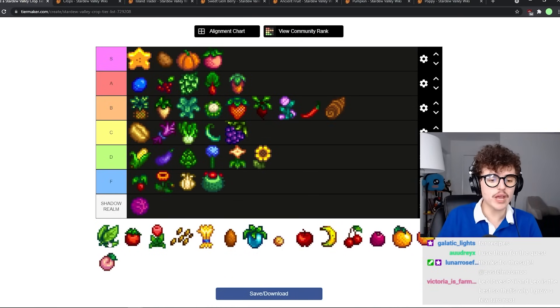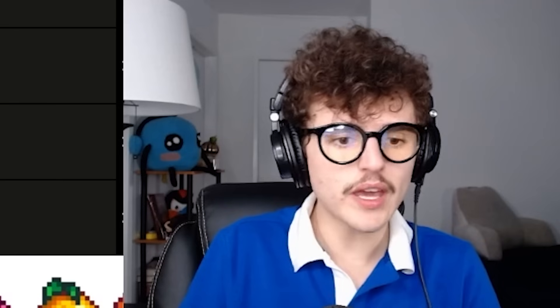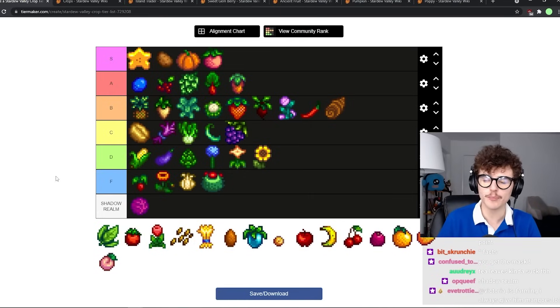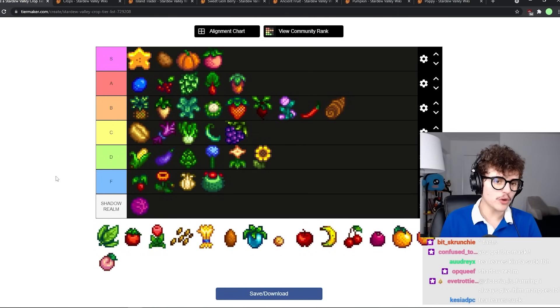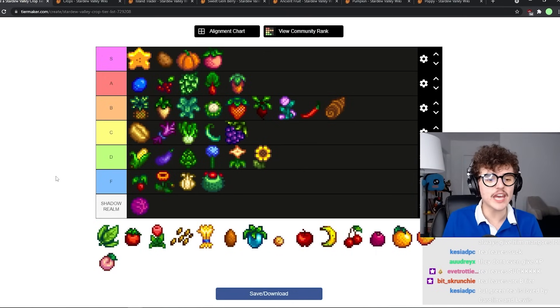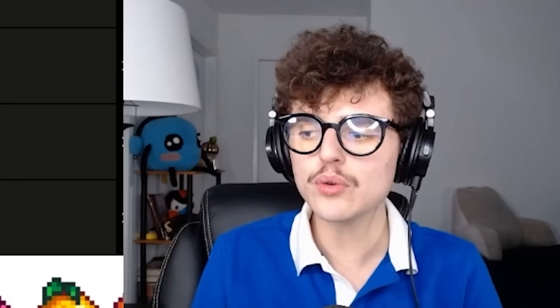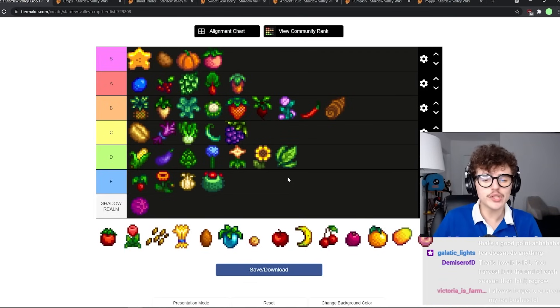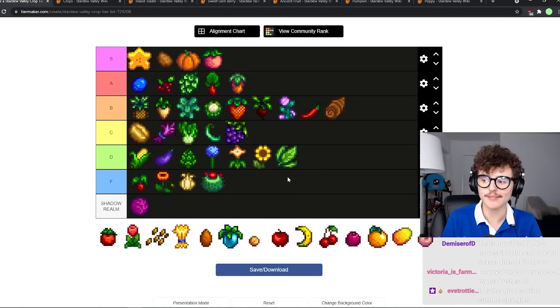Tea leaves — I've never had the desire to grow them. The only reason I got them in my perfection farm was to ship every forage item. They have the weirdest spawning mechanic in the game — you get the recipe from Caroline at her two heart event, and tea leaves can be thrown into a keg to make tea, which is the least useful drink. They're available every single day in the last week of a season, which is weird. You don't have to water them though. D tier — you never grow multiple tea bushes, you just have like one.